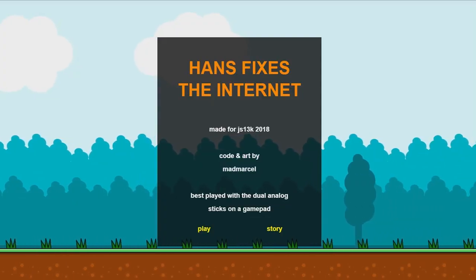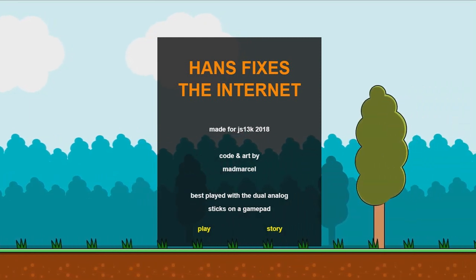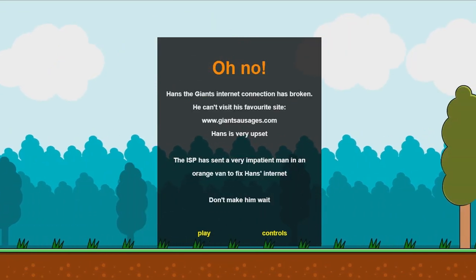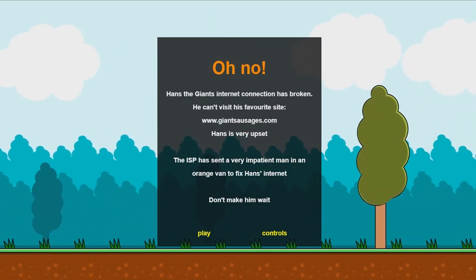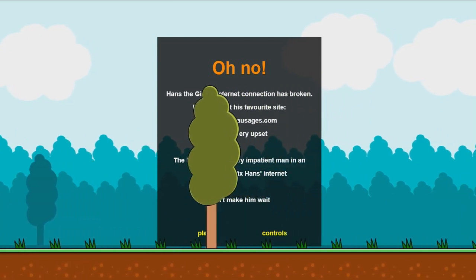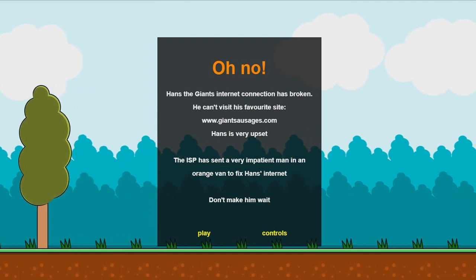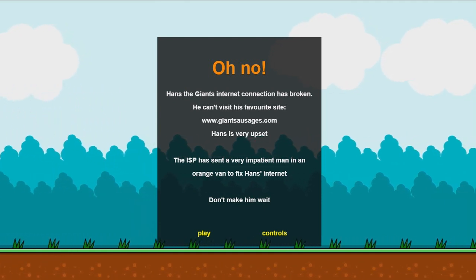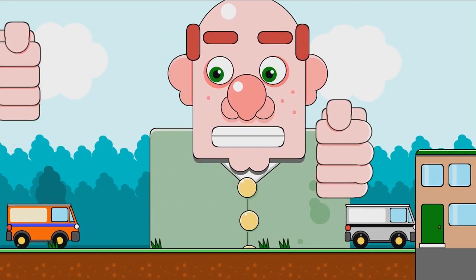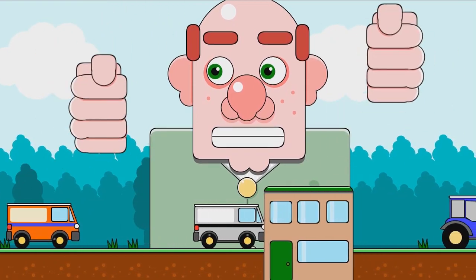We're playing Hans Fixes the Internet. Best played with a dual analog stick gamepad. Hans's giant internet connection is broken — he can't visit his favorite store, www.giantsausages.com. Hans is very upset. The ISP sent a very impatient man in an orange van to fix Hans' internet. Don't make him wait. I'm gonna hit play. Okay, so each stick controls a hand.